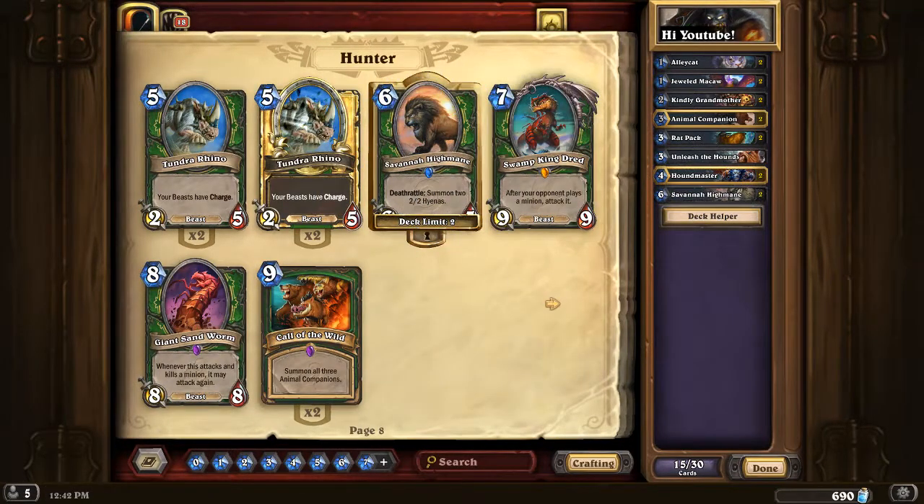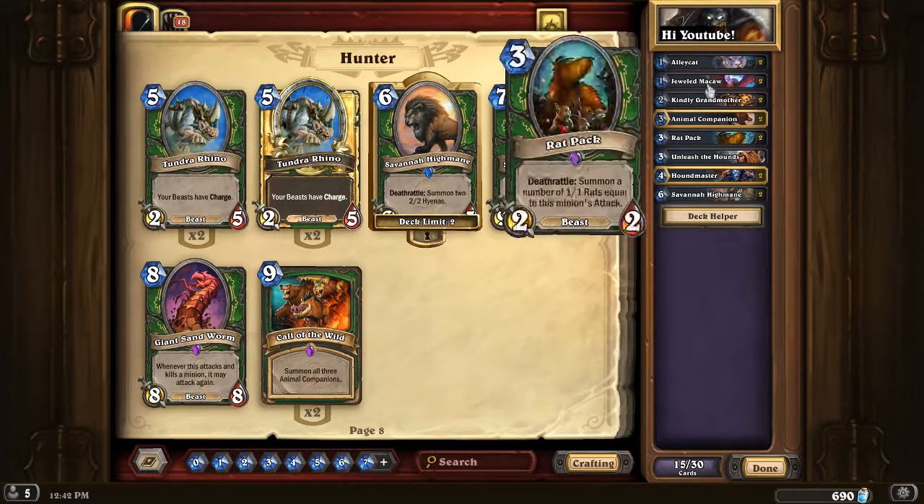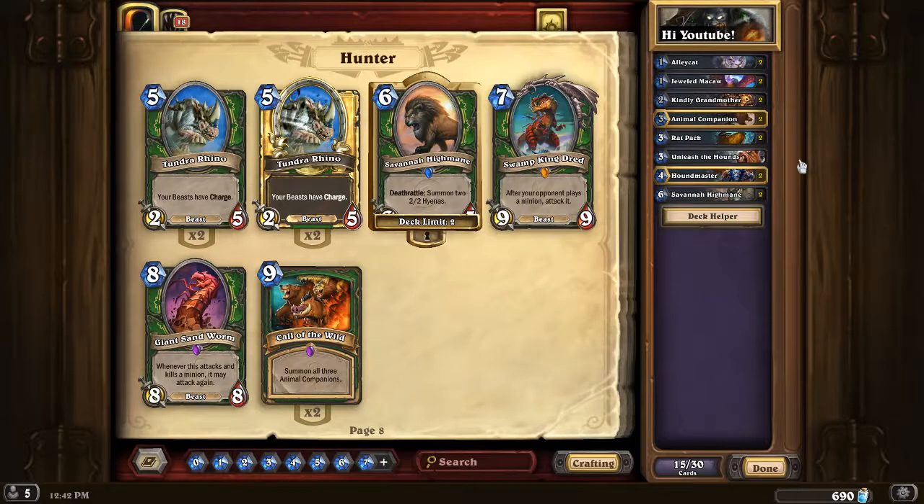Two copies of Savannah Highmane I believe is core to the midrange version. If you're playing midrange and aiming to slam down big threats on turns 4, 5, 6, 7, I believe Savannah Highmane is core. It could have been an epic, seriously. 6-5 with that Deathrattle is just insane — this card used to be a game winner versus Warriors. It gives really solid stats and body, and it has a beast Deathrattle. I believe those 15 cards are core and should be included in pretty much any Hunter deck with a midrange game plan.